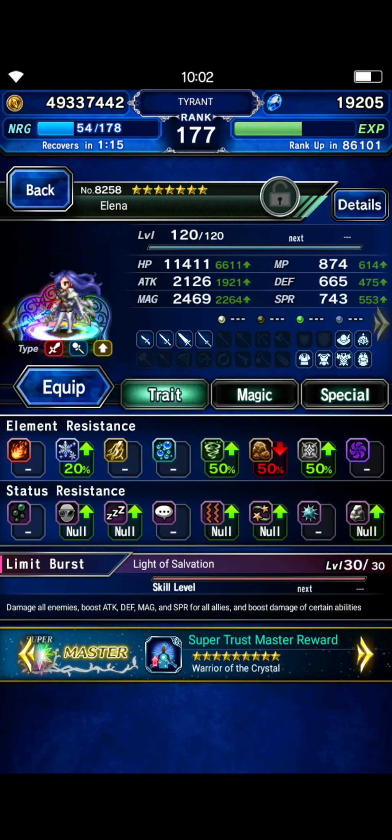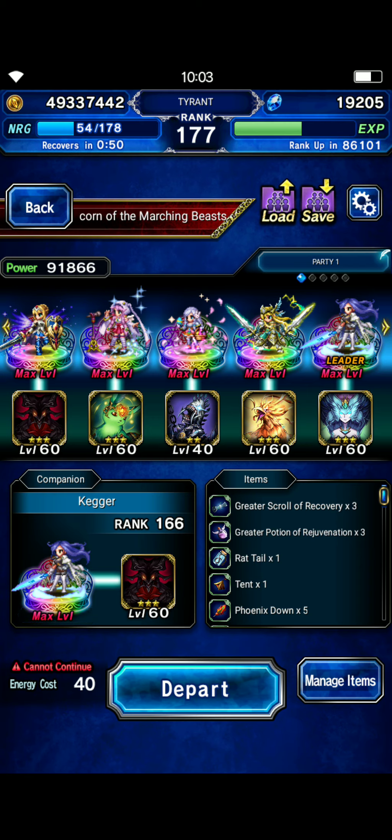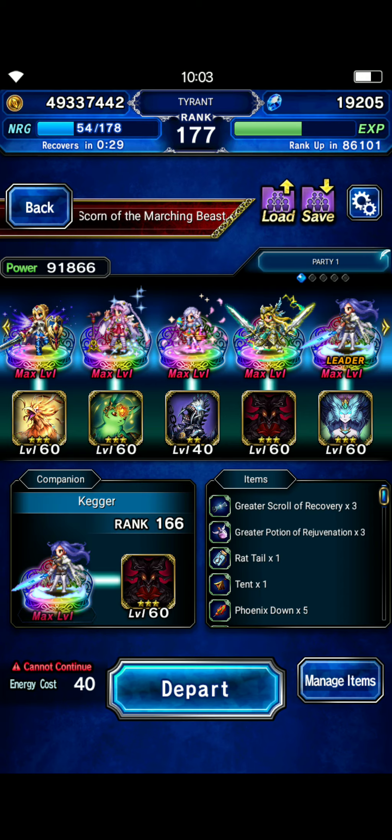Elena's got her resistances on the big ones — particularly sleep, paralysis, confuse, and petrify. She inherently has three of the four; she doesn't have sleep. So make sure if you've set Elena as your friend unit that you cover that. I'm covering it by putting Tetra Silphide on her. You can also use Siren if you don't have Tetra Silphide. I think you have to have the three-star version of either unit — I don't think the two-star has that resistance.